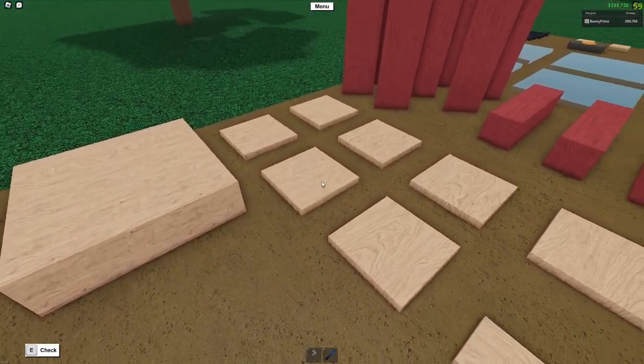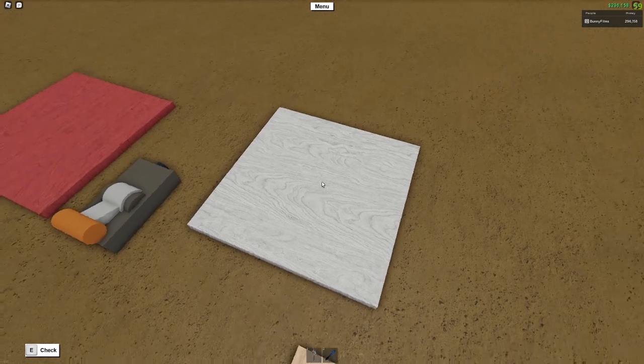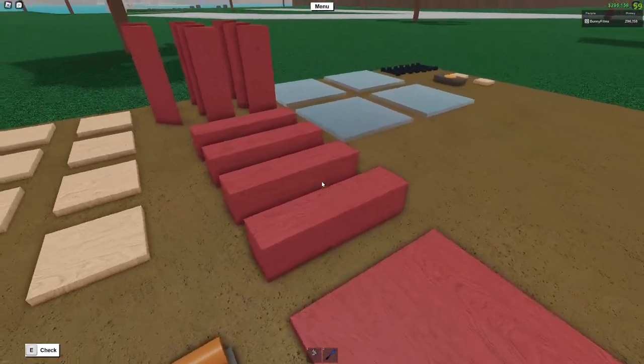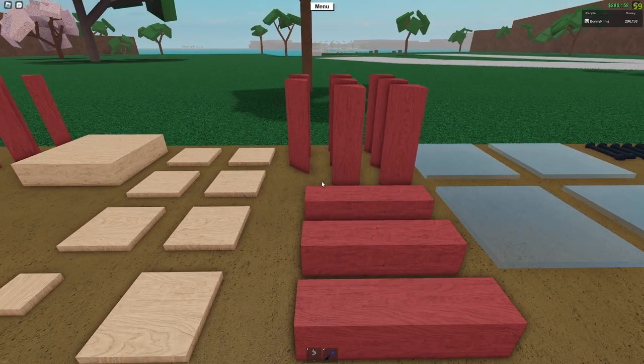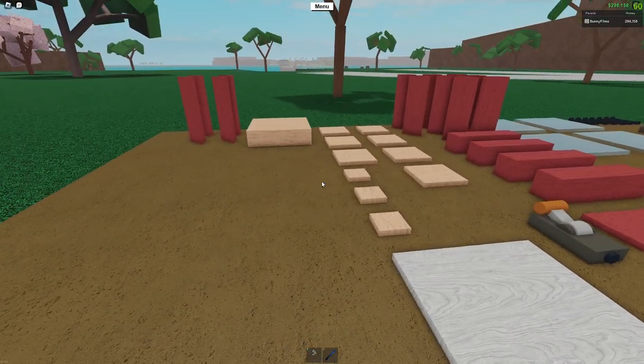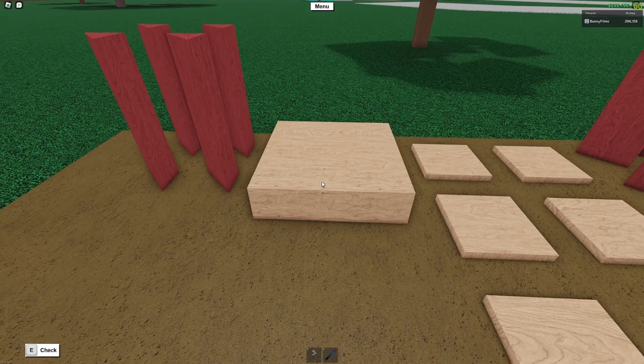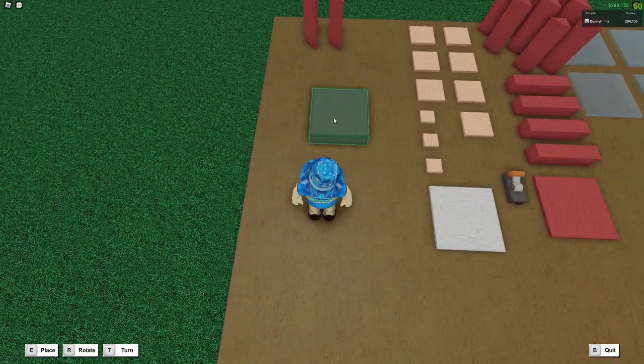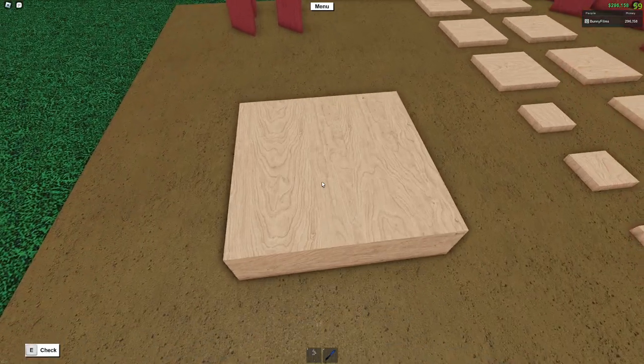First off we have elm wood right here, next we have a little bit of birch wood, and then finally we have some cherry wood. So again all these blueprints will be in the description below, but let's go ahead and begin the build by taking a 4x4 elm slab and placing it down like this — it's a nice square.